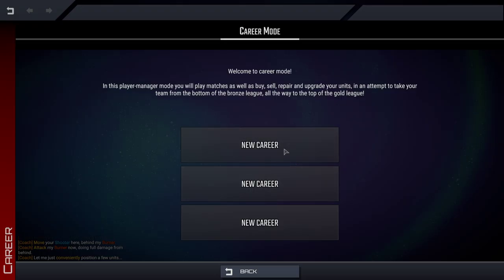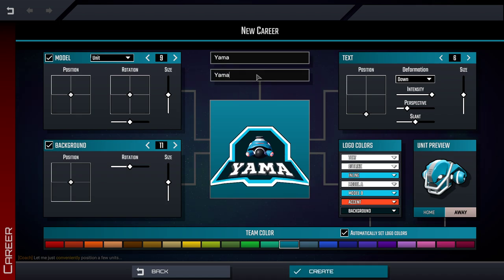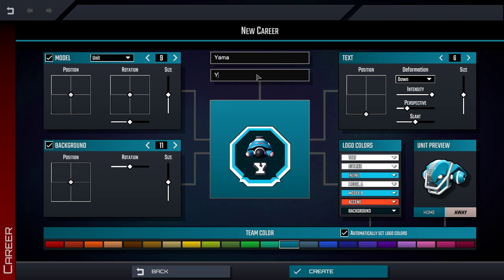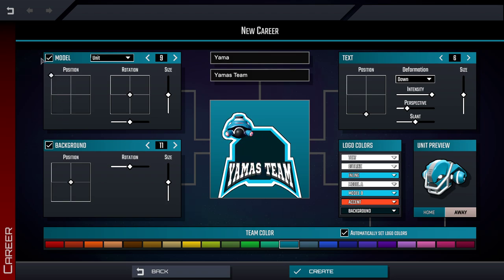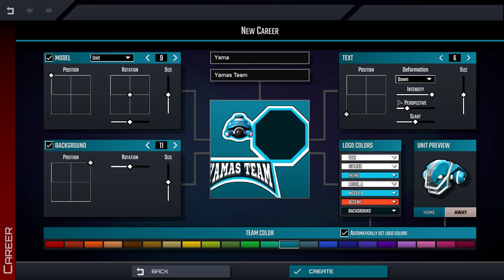I'm going to go ahead and play some single player. Manager name: Yama. Team name... Yama's Team, because I can't think of anything. You can move that up there and the text will go around about here. Let's go!